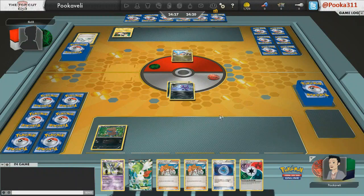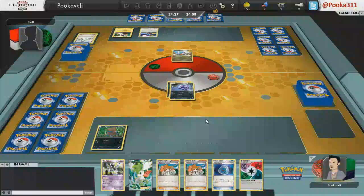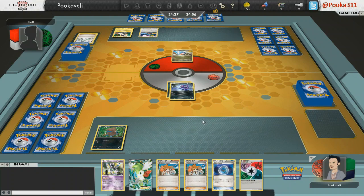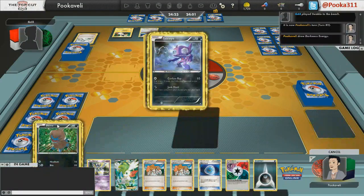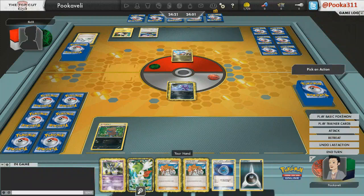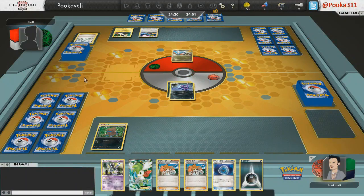Let's talk about this matchup — a lot of people really don't know how it plays out. One of the things that Garchomp Altaria is most vulnerable to is Pokemon Catcher. The Altaria only has 70 hit points, and if you can take those out of play, all of a sudden Garchomp's just doing 60 damage at a time. And it's not really that good.